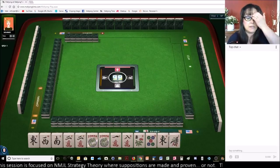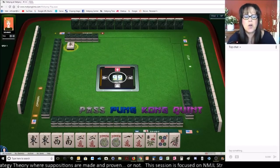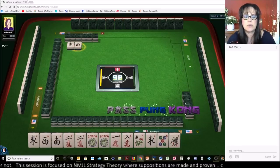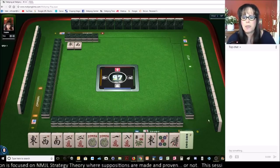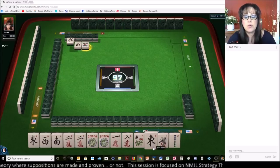We got a pair of east — it's a multiple. Let's keep it. I was thinking there was a long shot for a quint, but we have two jokers and we have five no-dragons.